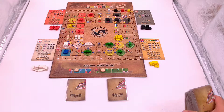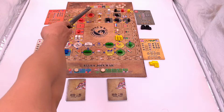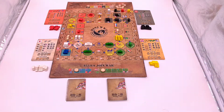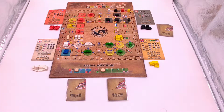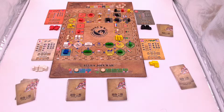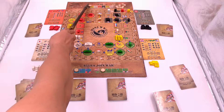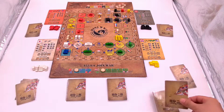Everyone needs to have three cards in the beginning — you can see there are three here, meaning everyone has three cards. For Germany, since there is a Germany flag in the first round, Germany gets a bonus of one more card.